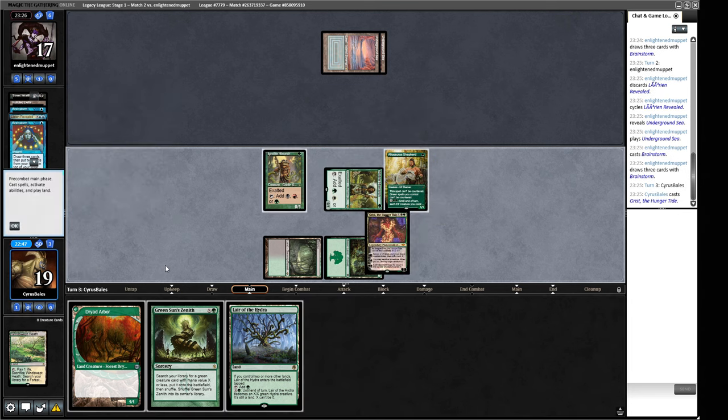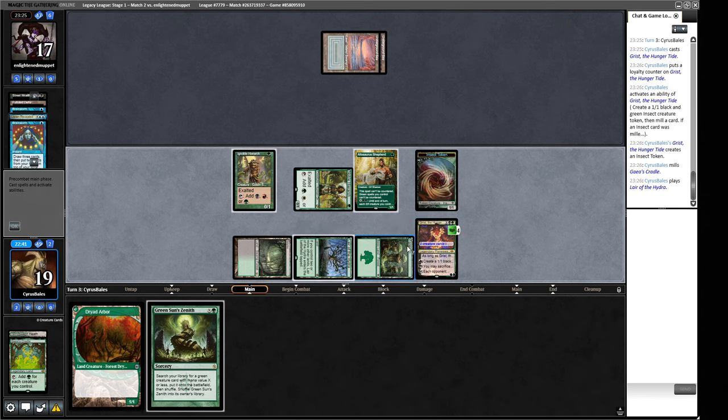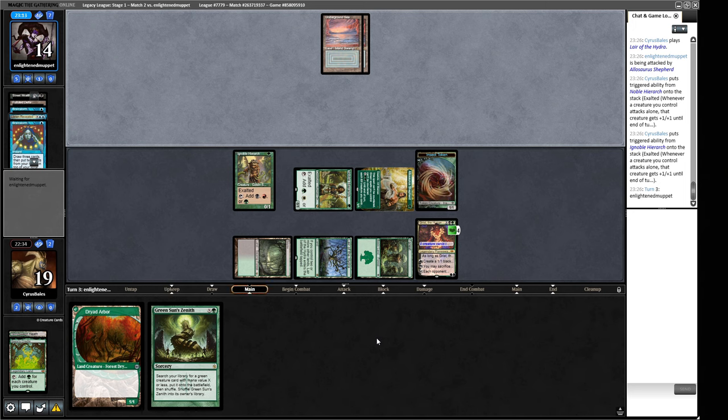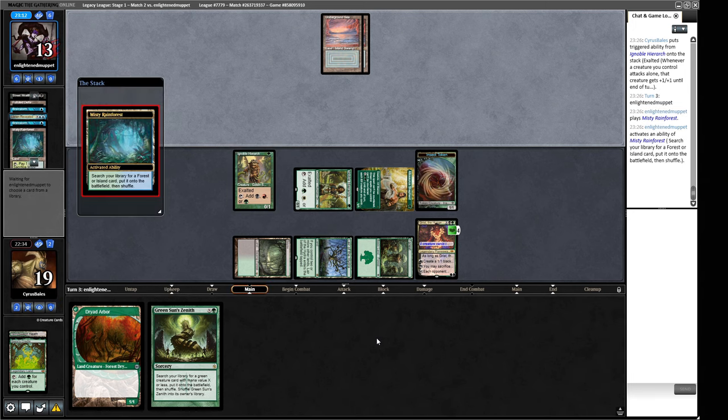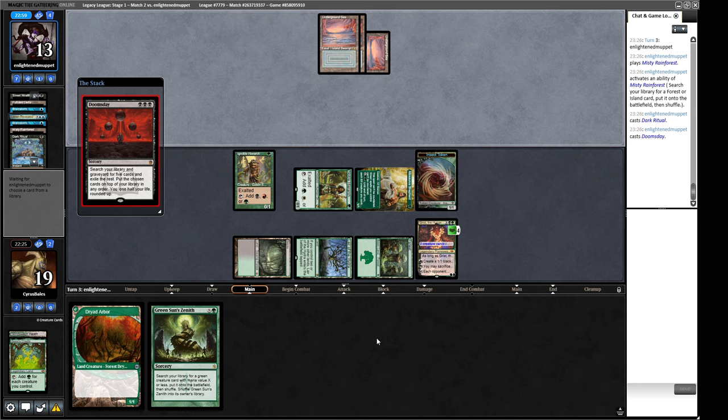One, two, three mana. We'll play the Lair of the Hydra tapped now and bash for three with our Shepherd. A Dark Ritual — it's Doomsday! Okay, that makes a bit more sense. I don't think any of our plays necessarily changed. They're getting an uncounterable Grist, so if our opponent can win this turn they will get us. I don't know why I was thinking Death Shadow — you see one person playing the Street Wraith in Death Shadow and your brain fixates on that instead of it being a core component of Doomsday decks.